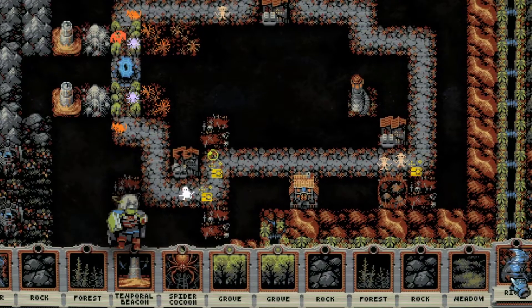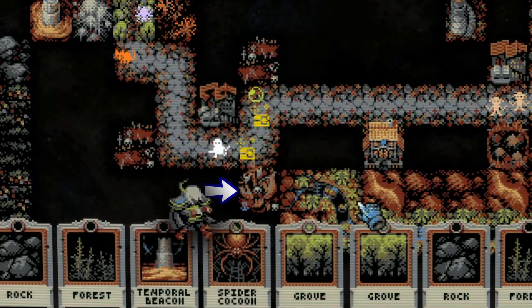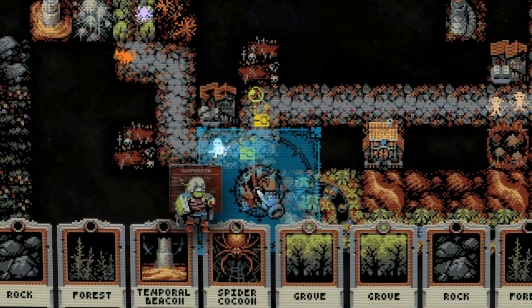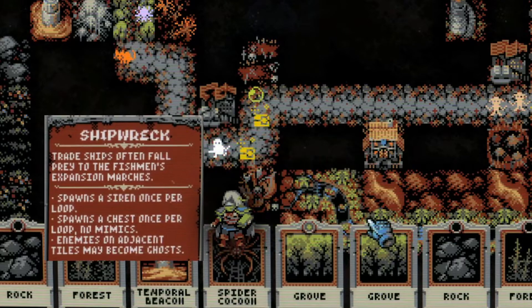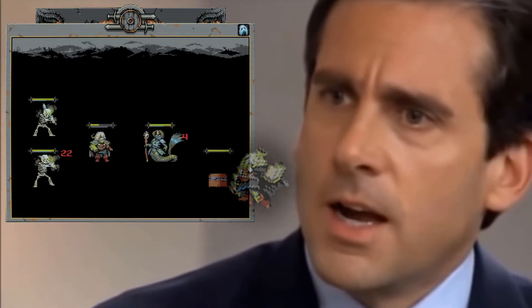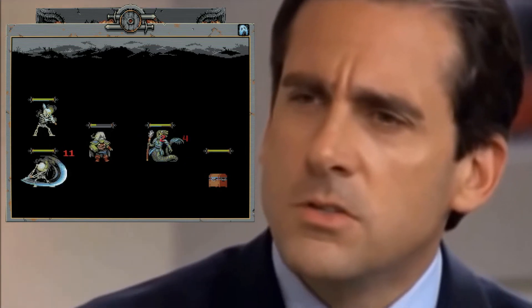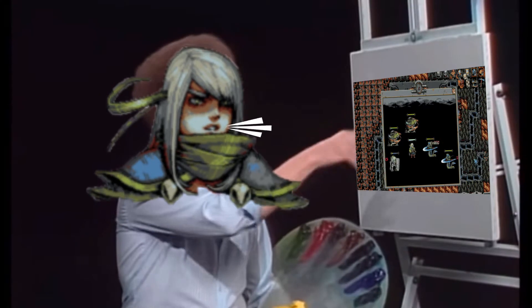I've learned how to wind this thing through my environment to maximize stats, and... wait, what happened to my battlefield card? This card used to spawn a treasure chest which dropped wicked items each loop. Now it's become a shipwreck and spawns sirens? I thought I figured out all the synergies already. Well, how hard can a siren be anyways? Oh my — I hate so much about the things that you choose to be.